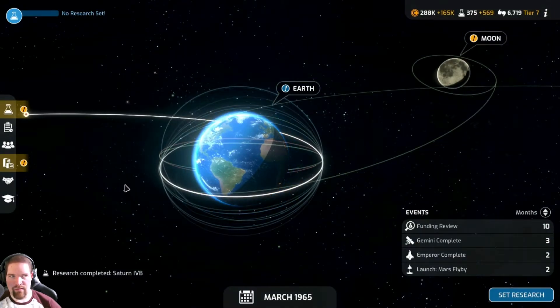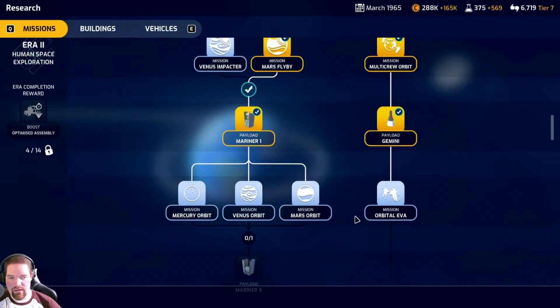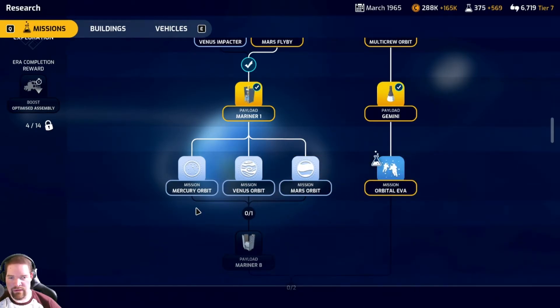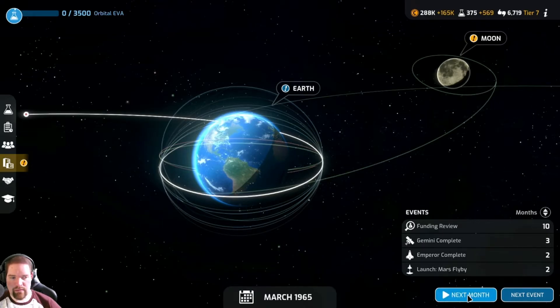Saturn rocket research complete! Let's get back to here - that's 3,500. Do the orbital EVA research first and then we'll have to go down and try to get the Mariner payload stuff. Next event.